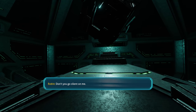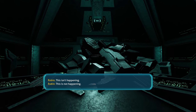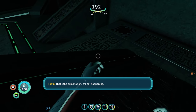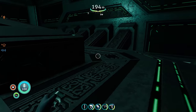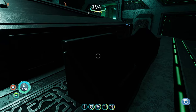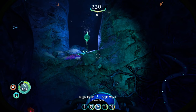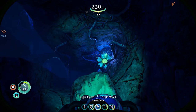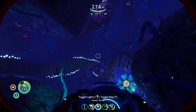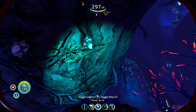'Don't you go silent on me. Hello? This is not happening.' So we have a technically live member of the Precursor race piggybacking in my head, and his name's Alan. Since I'm down here anyway, I thought I would investigate the deep Twisty Bridges — there are resources I'll need for the depth upgrades for the sea truck. This is a little risky — there's a squid shark down here. But there are lots of oxygen plants.